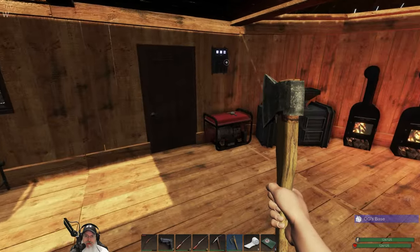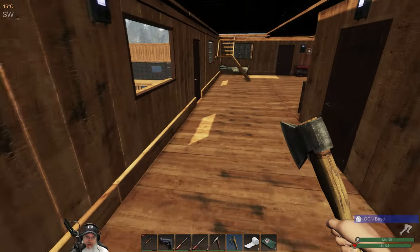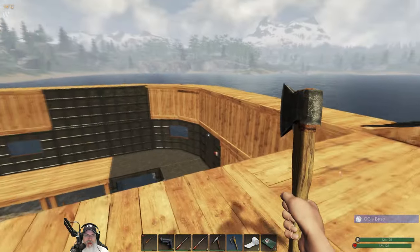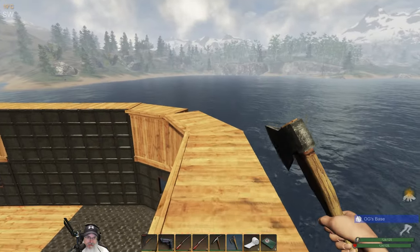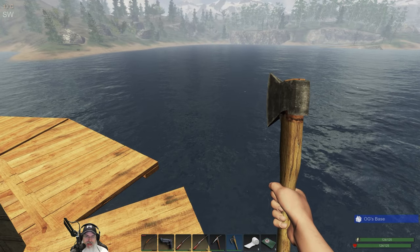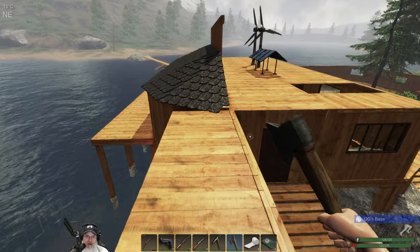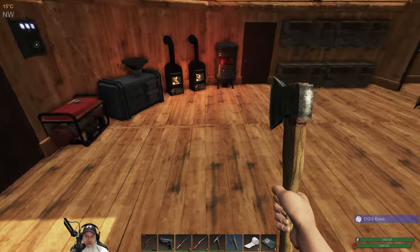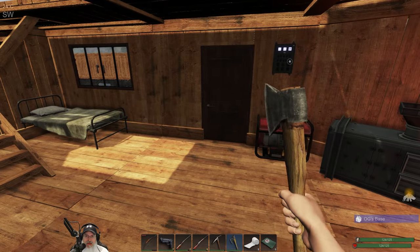Welcome back everybody to Subsistence. I'm an old guy gaming, and in this episode we are going to make a diving station and our climbing axes, if everything goes well. You guys who have been watching me play this game for a while know that I like to go over to Bravo and use their diving station, but I'm thinking I want my own — it'll be a little more convenient.